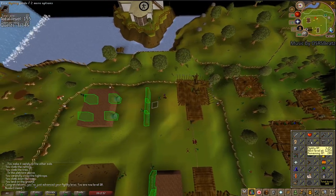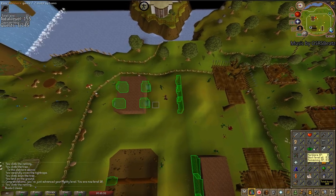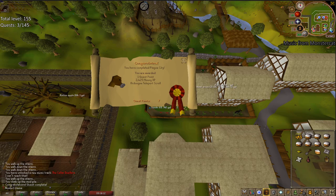Top agility — some of the best content in the game unlocks. At least the first course is unlocked. Quest complete — Plague City. Can learn the Ardougne Teleport.